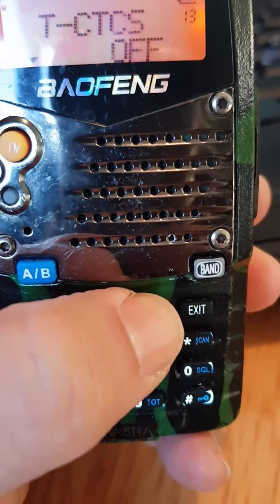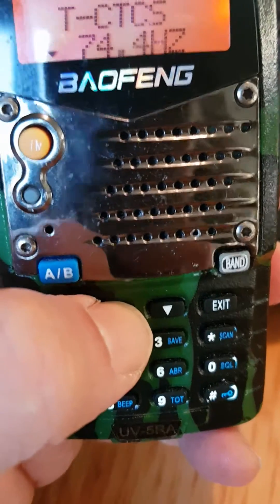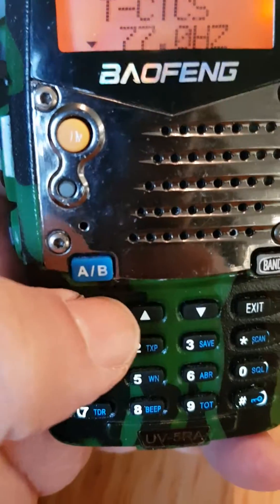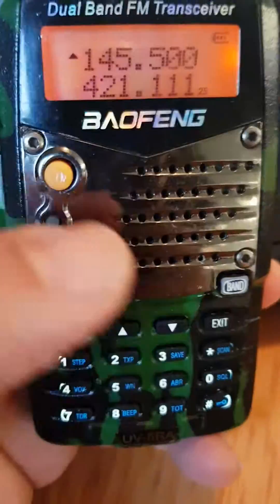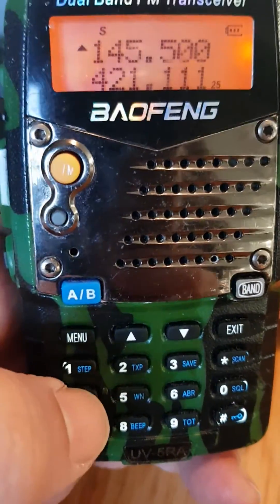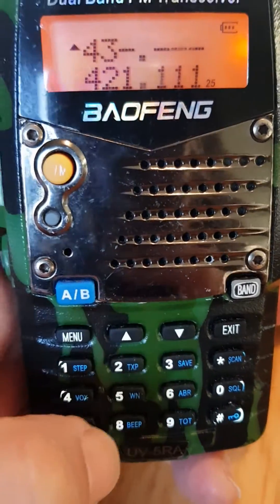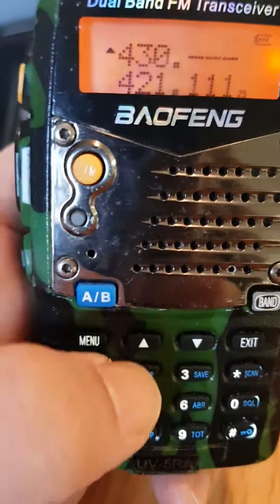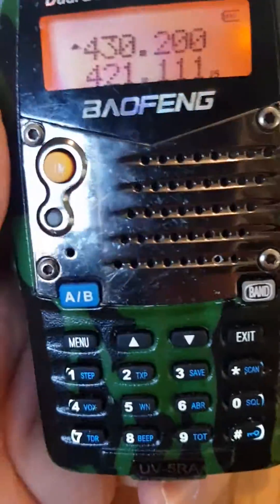Keep going until you get to 77. Make sure that at the end of that you select menu, then exit. Now for the frequency, just type it in: 430.200.